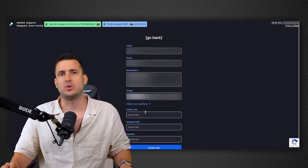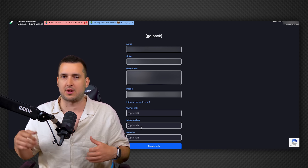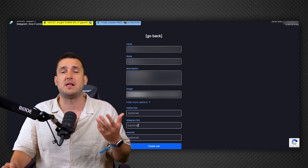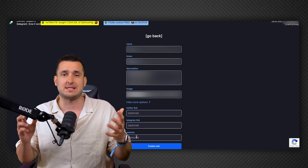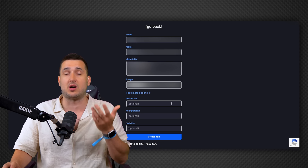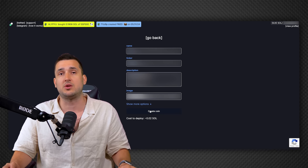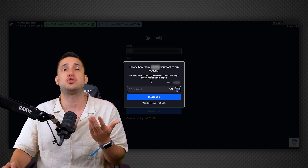Under 'Show More Options' you'll find fields for a Twitter link, Telegram link, and website link. If you're taking this seriously and actually want to launch a real meme, you can create a Telegram group, a Twitter profile, and a website and link them all here. Once it gets listed you'll be able to see them there. Again, these are not changeable, so make sure to include them from the very beginning. They're optional, but recommended.